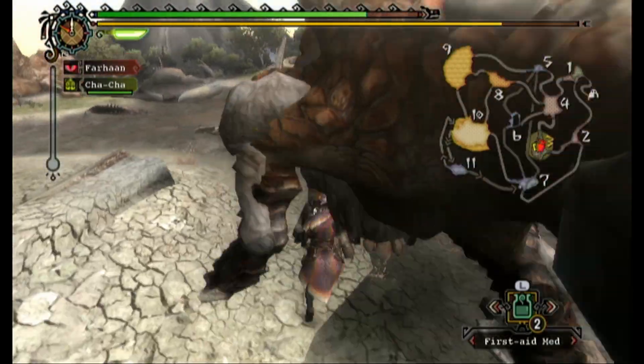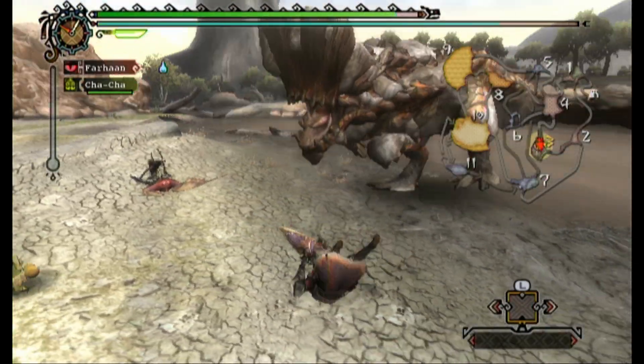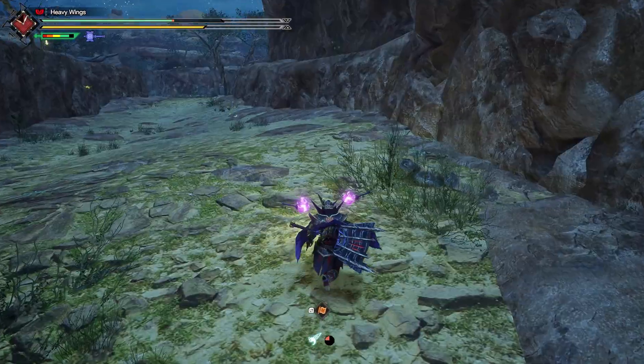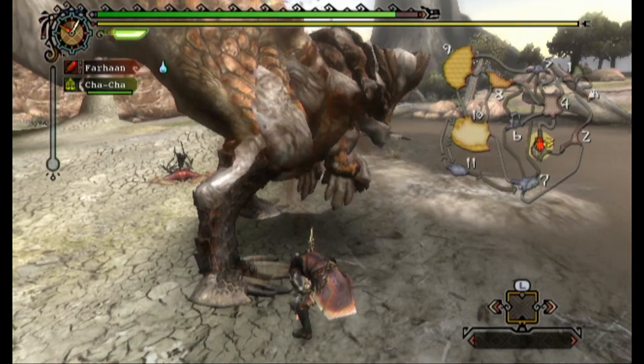He has other attacks such as being able to swing his tail around or smash his ridge down. If his head is covered in mud, then huge blobs will fall on the ground. Barioth's ridge can actually be broken off fully and carved, but only when you're using a blunt weapon. Doing this will stop him from expelling mud with his ridge slam.